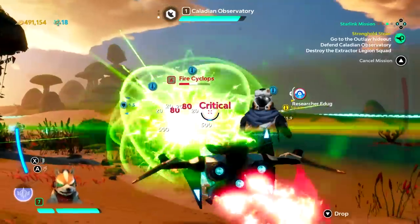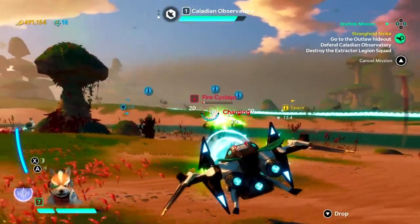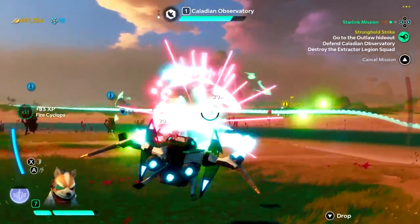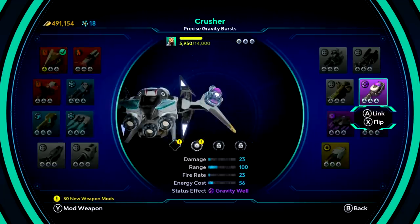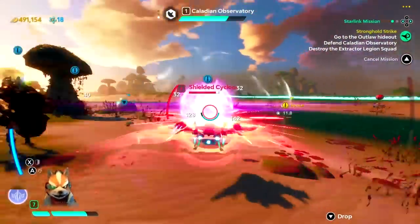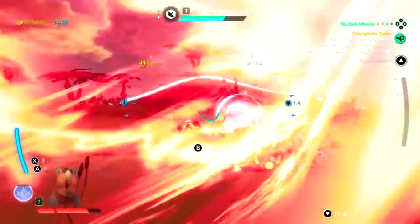The developer, Ubisoft Toronto, of Splinter Cell Blacklist fame, has had to make some noticeable graphical sacrifices to get this multi-open world sandbox working on the Nintendo Switch, including noticeable downscaling in places and rasterized edges on a number of assets. But it's entirely worth it for a game with little slowdown. It does look a little visually inferior to the PS4 and Xbox One iterations, but it's still a strikingly vibrant place to inhabit.